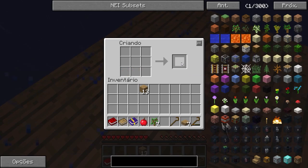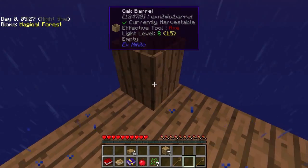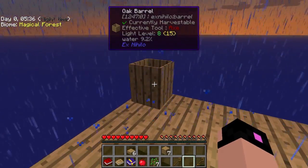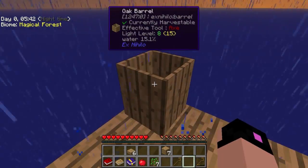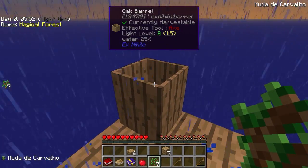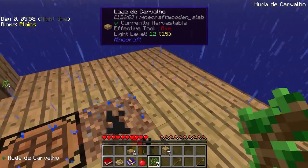Fazer mais planks aqui. A gente tem que fazer o Oak Barrel. Colocar aqui — tá coletando água, ó! Que massa. Mas de qualquer forma, eu vou precisar disso daqui pra fazer terra, galera. Vocês sabem como é que se faz terra? A gente coloca um Oak Barrel e depois joga oito saplings pra encher esse barril aqui. Aí, pelo método de compostagem, ele vai transformar em terra. Isso é muito, muito legal.